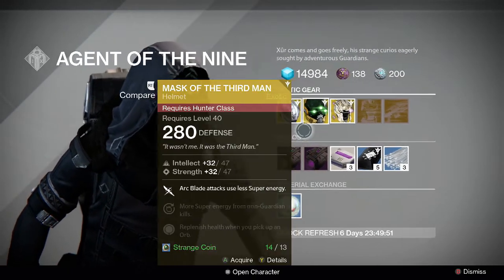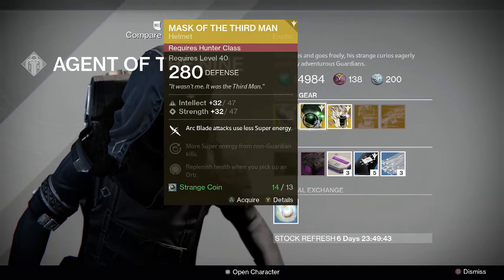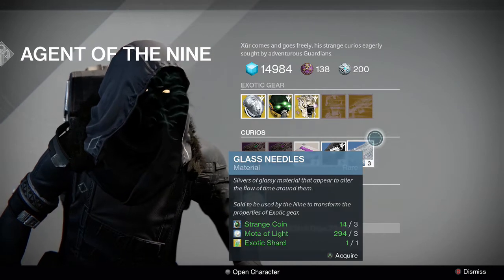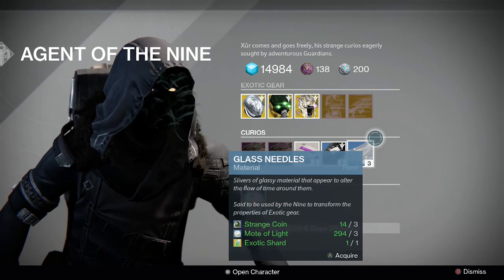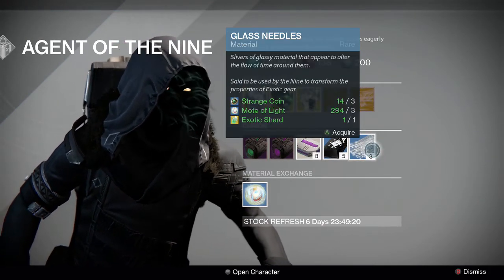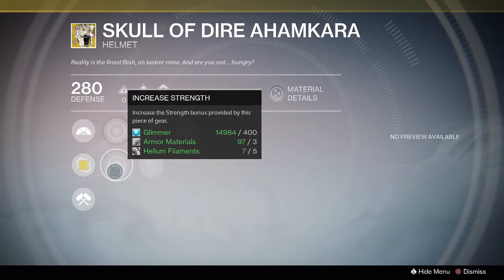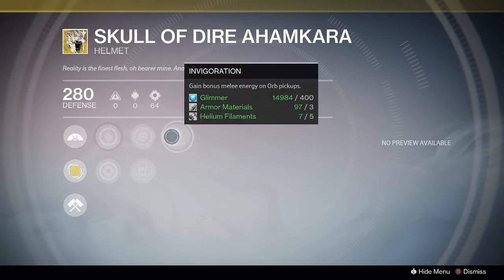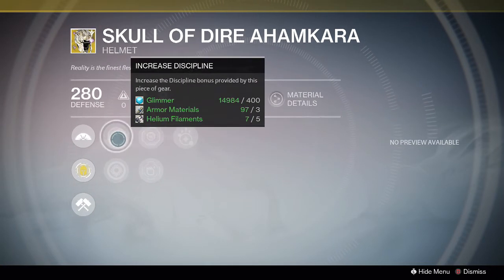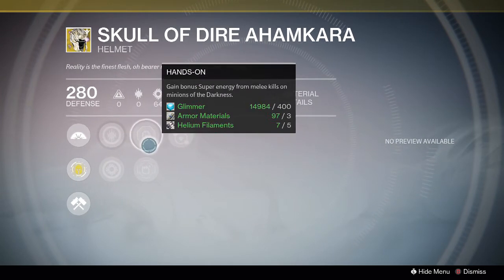We also have the Exotic Engram for armor and Heavy Weapons. I don't know if I recommend those — they tend to sometimes give year one stuff that's kind of useless. The Glass Needles are there again. Like I said, I spoke about those last week. Silvers of glassy material that appear to alter the flow of time around them. Pretty much what that does is you can re-roll your exotic armor pieces to change some of the features. You can use Twist of Fate with the Glass Needles to re-roll things like strength, intellect, or hands-on perks. If you're not happy with them and want something different, you can roll your luck and use Twist of Fate to re-roll. That's pretty much the Glass Needles.